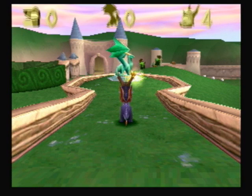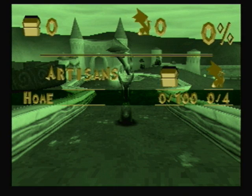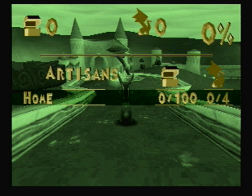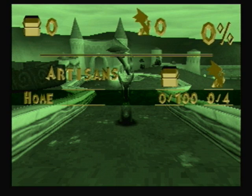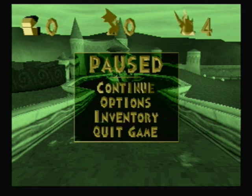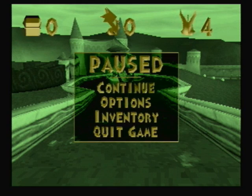Alright, so here we are, guys. Let's go over the basics. Let's check our inventory. So right here, we are in the Artisan world — this is the home world. The treasure chest here shows how many gems we need to collect — we need to collect 100 gems in this area. There are four dragons we need to save here, and in total there are 80 dragons we need to save. Top left corner shows our treasure, in the middle is the dragons we need to save, and top right is our lives.